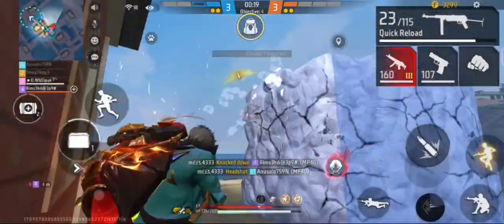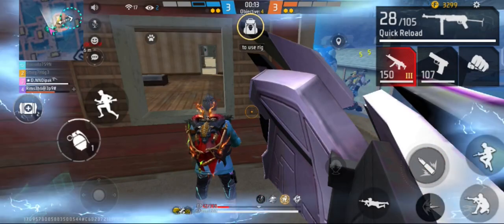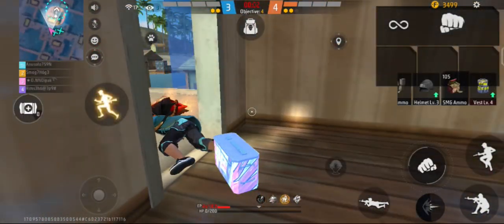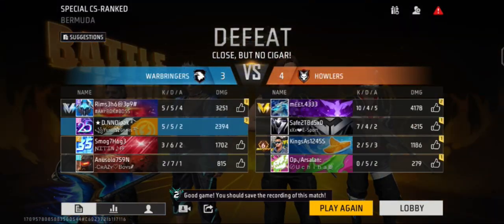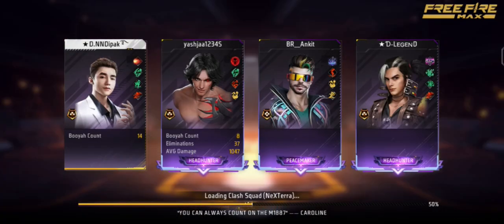Complete the daily tasks and events. You can earn diamonds and experience points by completing Free Fire's daily missions and activities. Completing these assignments and events can enhance your gameplay and help you get a rank push more quickly. You must frequently check the game's events and quests to benefit from these rewards.